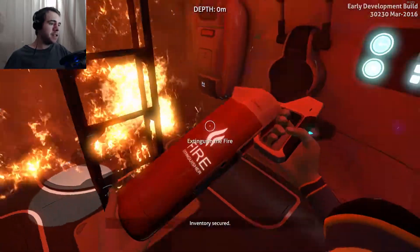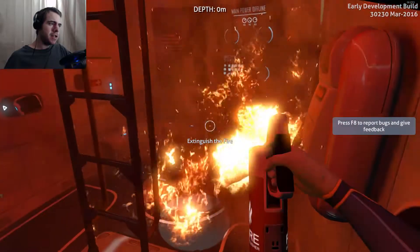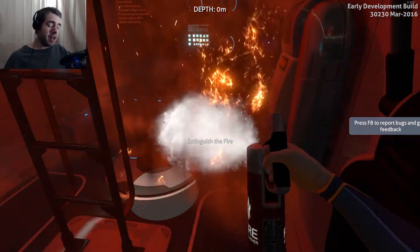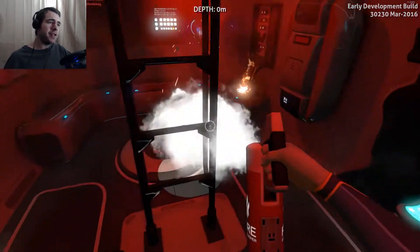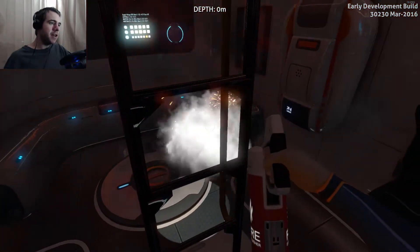Pick up the fire extinguisher, inventory secure, extinguish the fire. Okay, wrong button — I was using the left click button, I should probably be using the right click. I think I remember that from the last time I played. It's still not out. Okay, now it's out.